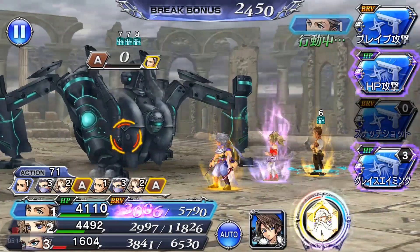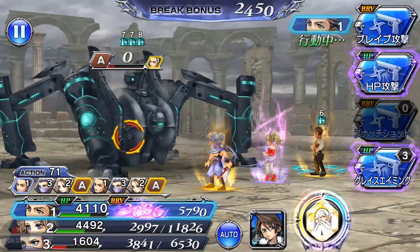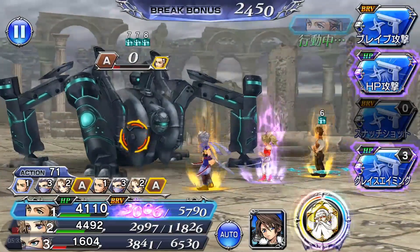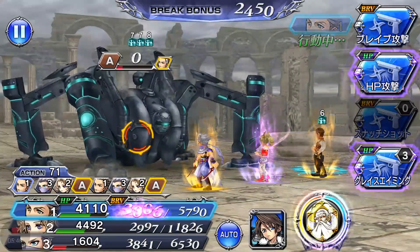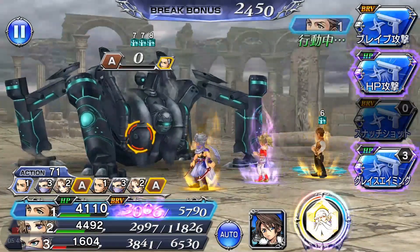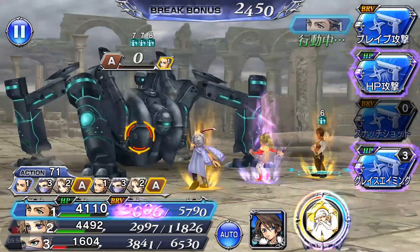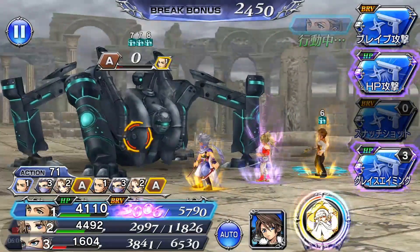Overall this boss is not that hard — I believe he's the easiest of all the event bosses introduced so far. Just keep breaking him; he'll short circuit and won't be able to do anything. Dispel his buffs, but remember they keep coming back so sometimes you'll have to ignore them and DPS as much as you can. Edge will be your best friend here, doing crazy amounts of damage, and the Kikuchi Monji makes your brave skyrocket. If you're having a hard time, let me know and I'll try to help.